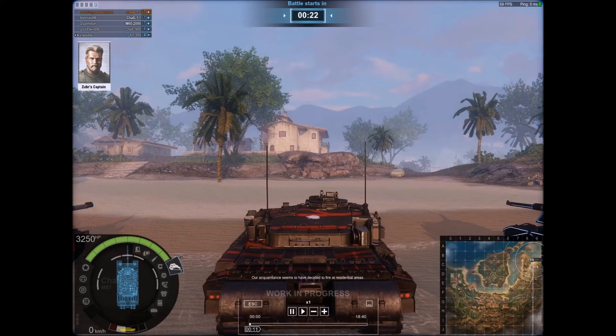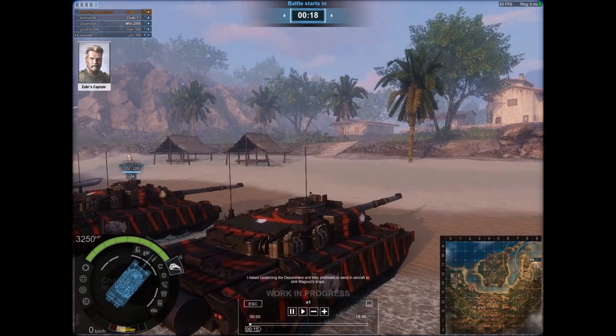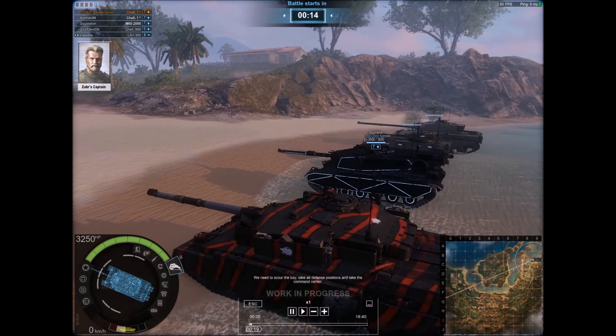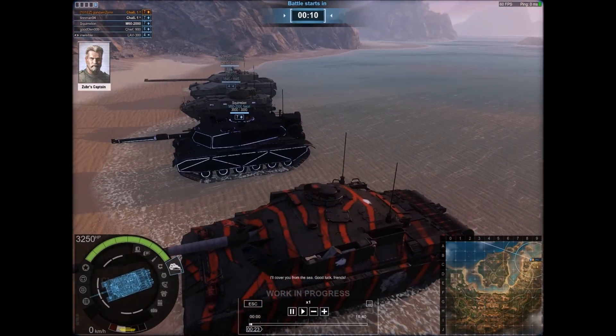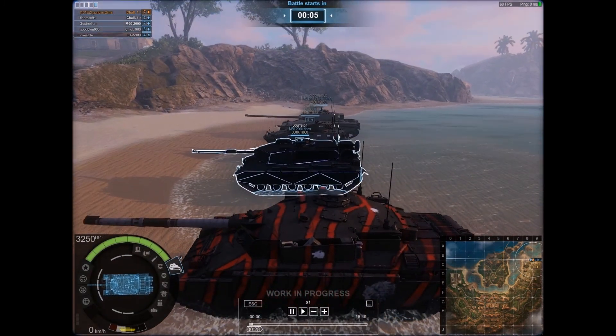They promise to send an aircraft to sink Magnus' ships. We need to scour the bay, take air defense positions, and take the command center. I'll cover you from the sea. Good luck, friends. So yeah, that guy's in the M60 Neon. It's Tier 7.